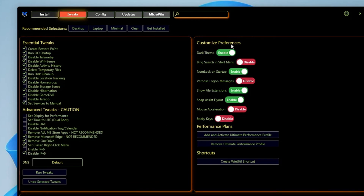On the right side you get Customize Preferences. Dark theme — if you want to enable it, you can. Bing search in start menu — you can disable it. File extension — I won't recommend you to disable it. Mouse exploration — if you really want to enjoy gaming, then you can disable it. Sticky keys — you can disable it. Performance plan — if you want to enjoy the ultimate power plan, then you can go and check this option. Once you are done, you will have to click on Run Tweaks.